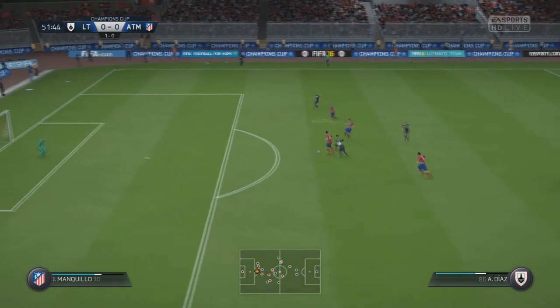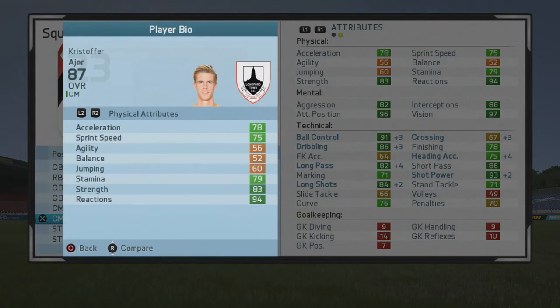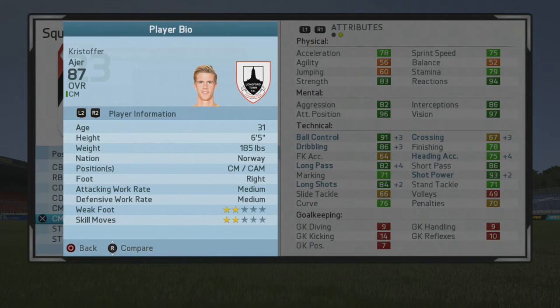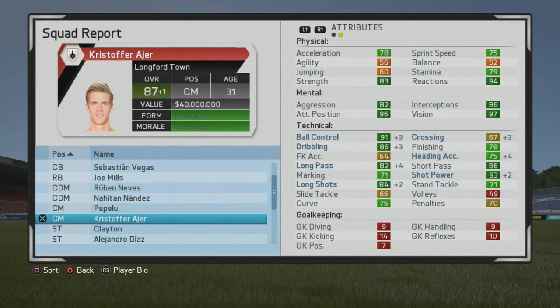Another tremendous pass — gorgeous pass into space. He runs at the defense and plays a perfect pass in a very tight space. At 87 overall he looks tremendous — very good ball control, dribbling, and passing. Shot power is good, long shots are decent. Skill moves aren't the greatest but he can still make a lot happen.